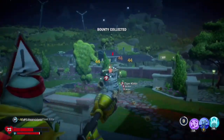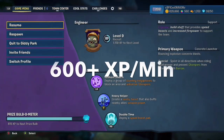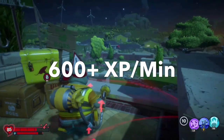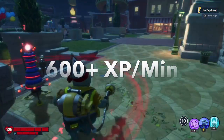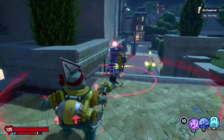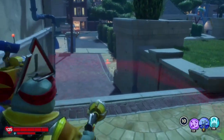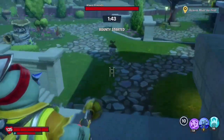Now, once the three acorns are wiped out, you can go ahead and kill Claws and boom — that is the entire bounty completed. So in total, once you start to get good at this, you should be getting around 600 plus experience every single minute. Your goal should be to complete the bounty in 45 seconds, so then you can wait the 15 seconds for the bounty to refresh and do the cycle again.